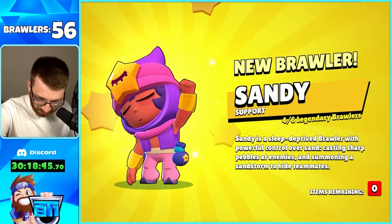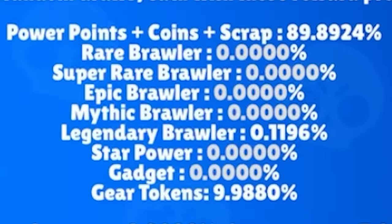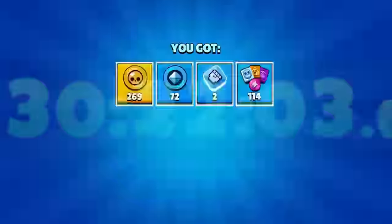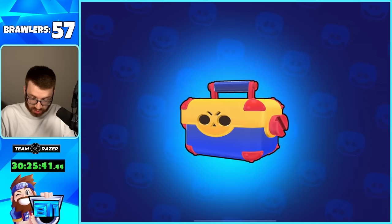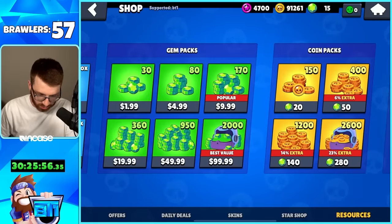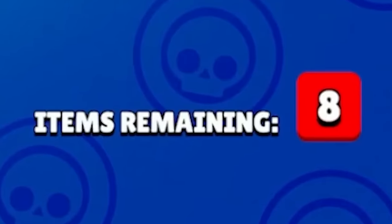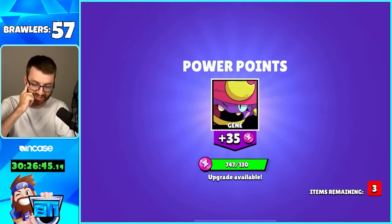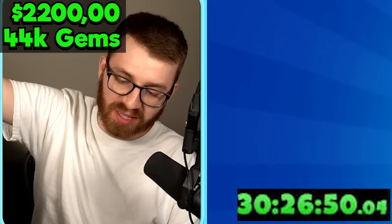Many boxes later we finally got Sandy - brawler 56, only two more legendaries to go! Then our crazy luck was back - five boxes later we got Crow, brawler 57! All that's left is Amber with a 0.11% legendary chance. We ran out of gems so we bought 100 more, and literally the second box after the new gems - we got Amber, brawler 58! Every single brawler unlocked!